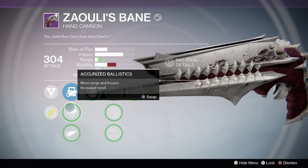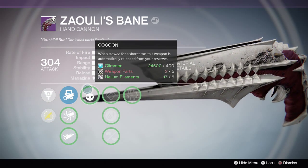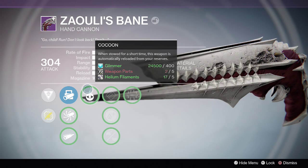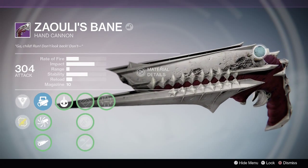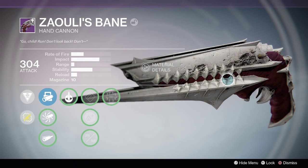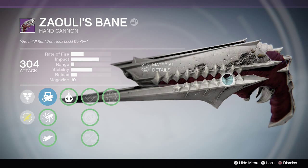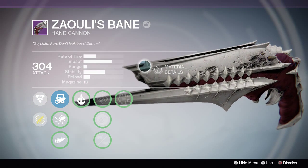I don't have it maxed because I have no intentions of using it, so I'll just leave it as is. I wasted all my spare parts on infusing and leveling up other guns. But this is a very dope gun — it looks awesome. It's a hand cannon, and I collect every hand cannon from every raid.